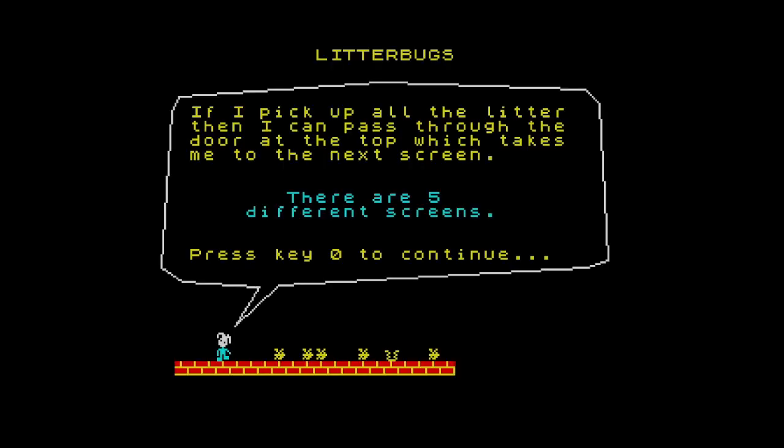If I pick up all the litter then I can pass through the door on the top of the screen, which takes you to the next room. There are five different screens.